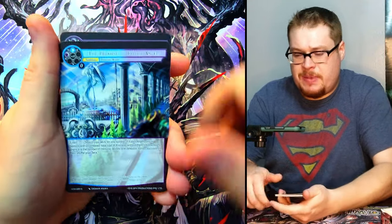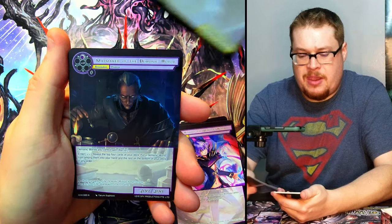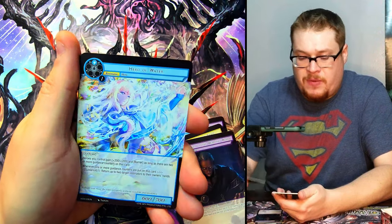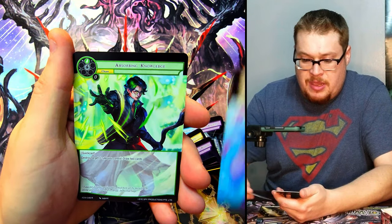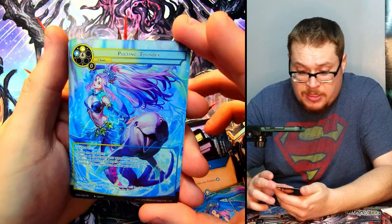I want to get something nice in this pack — something noteworthy for my collection of characters and nice looking cards. She'd be a nice one to get in full art, that's for sure. She's not even a rare but I'll take it. Give me another Absorbing Knowledge — okay, what's behind it? Oh my gosh, look at that!